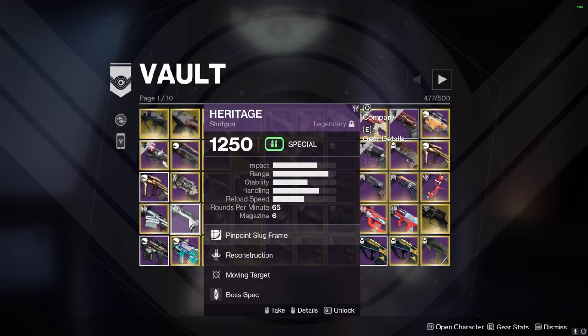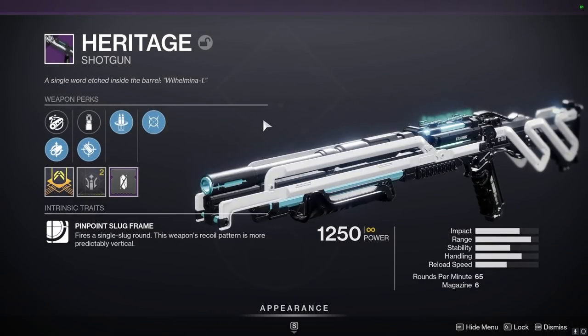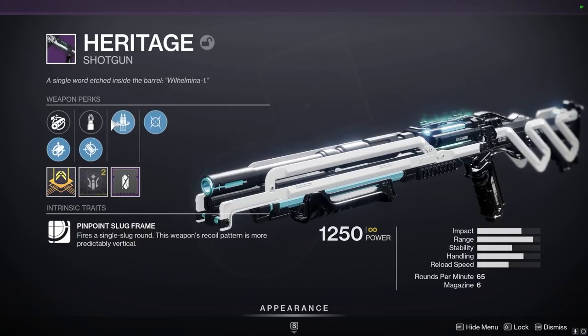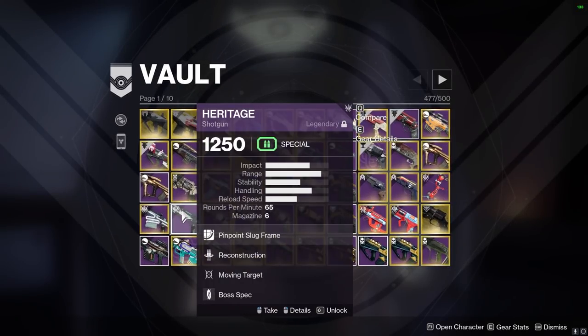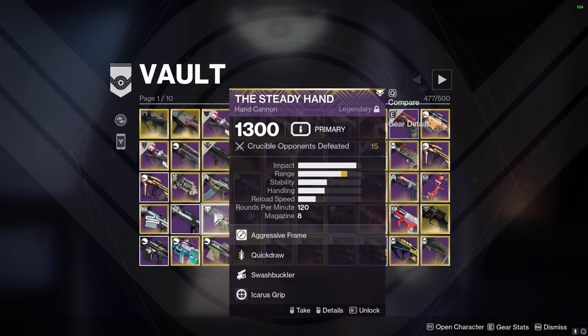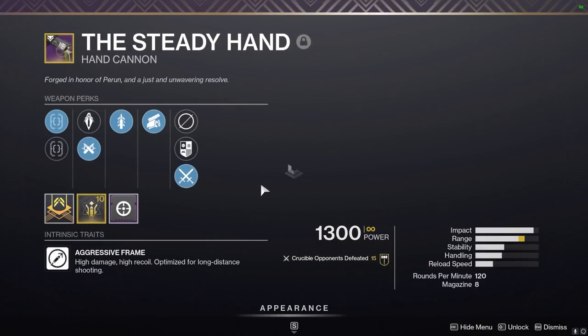Heritage — Reconstruction and Moving Target. It's not the PvP or PvE god roll, but it's the only one I have. I haven't farmed a whole lot of these, though I could always farm more. We did also delete the other Blast Furnace. Reconstruction is still not a bad DPS perk. I think I had it for the double slug meta especially with a boss spec on there. We'll keep that.